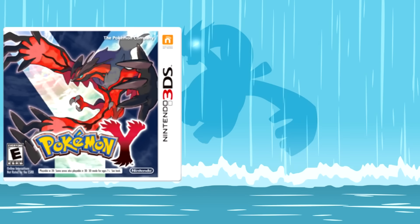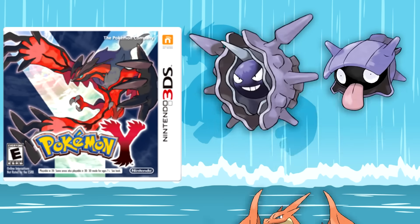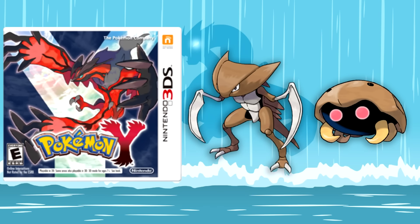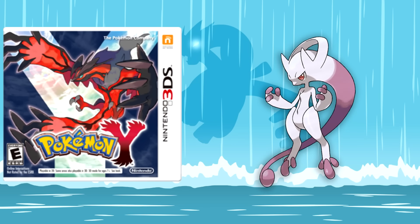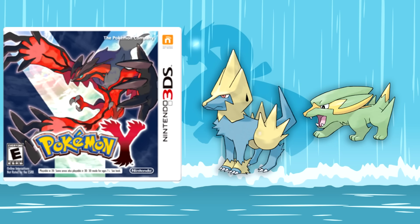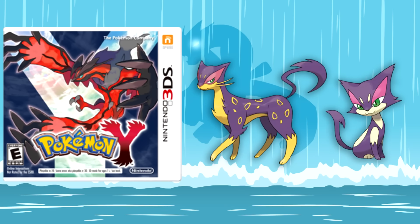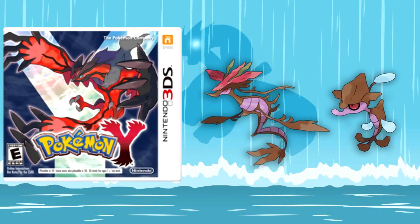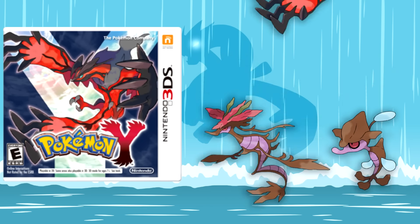And finally, for Pokemon Y, we have Mega Charizard Y, Shellder and Cloyster, Omanyte and Omastar, Kabuto and Kabutops, Mega Mewtwo Y, Heracross, Larvitar, Pupitar, and Tyranitar, Electrike and Manectric, Purrloin and Liepard, Throh, Spritzee and Aromatisse, Skrelp and Dragalge, and last but not least, Yveltal.